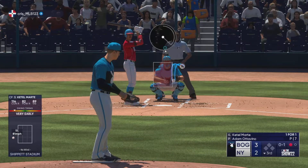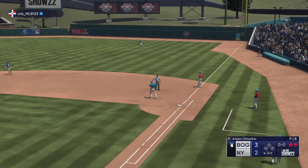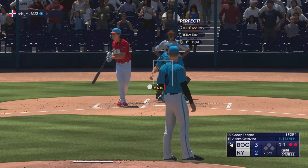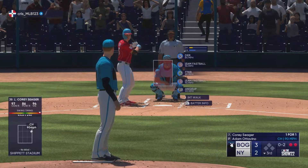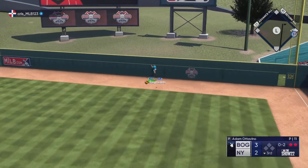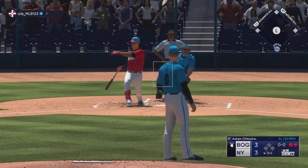Marte swings through it for strike one. Bounced up the middle — he's turned into one of the best shortstops in the game. First offering is fouled off. He waves at that one — 0-2. Decisions, decisions — this guy's got five pitches to put the hitter away. Seager swings, rips one to right — and gone! Corey Seager goes deep, his second home run of the game, and we're starting over — it's 3-3!